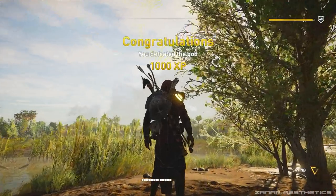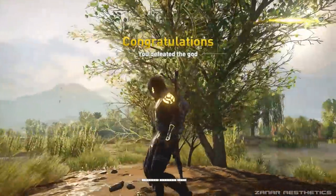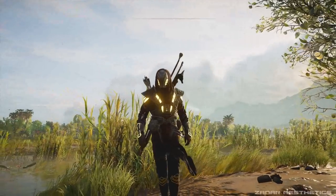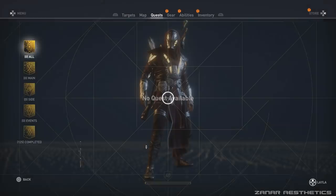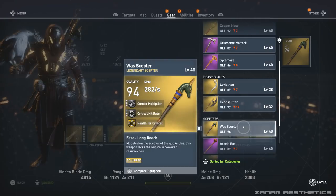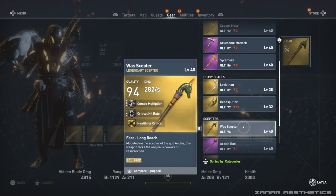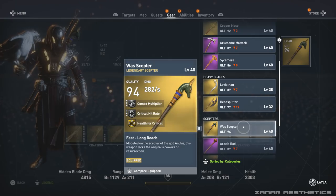So once you defeat the Sobek boss, congratulations — you just got either the Corrupted Soul weapon if you have not beaten the Anubis boss fight previously, or if you did beat Anubis, you got the SWAS Scepter, which I believe has a spelling mistake and should be called the War Scepter. A legendary level 40 weapon — very good, very fast, big damage and some XP.